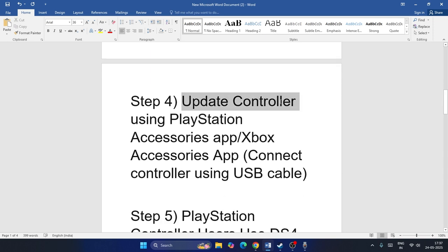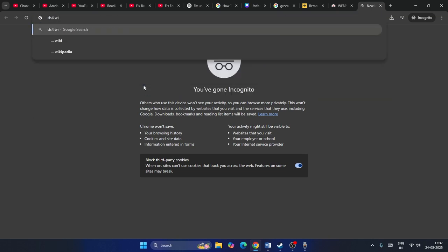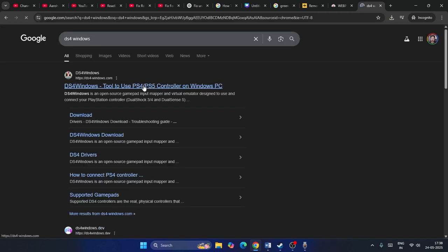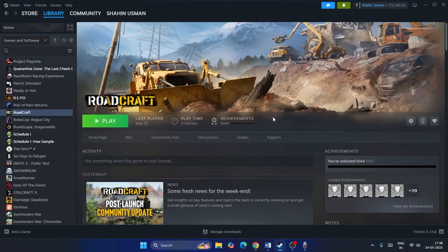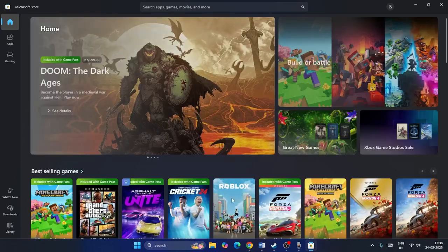The fourth step is to update your controller using the PlayStation Accessories app or the Xbox Accessories app. For PlayStation users, search for DS4Windows and download it. For PS4 or PS5 controllers, download this app, connect your controller, and update it. For Xbox users, go to the Microsoft Store and search for the Xbox Accessories app.